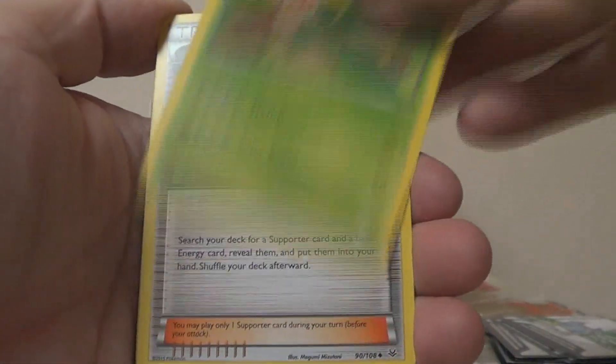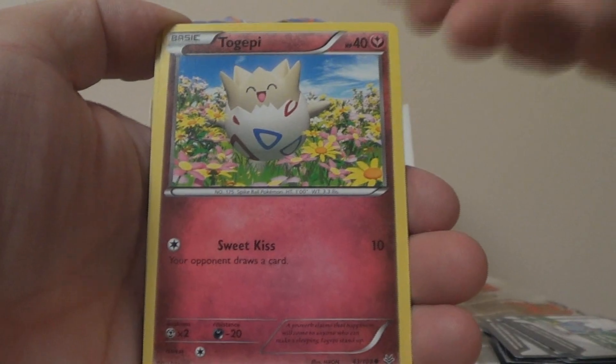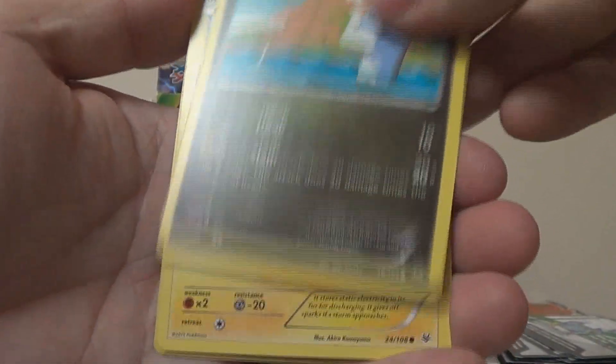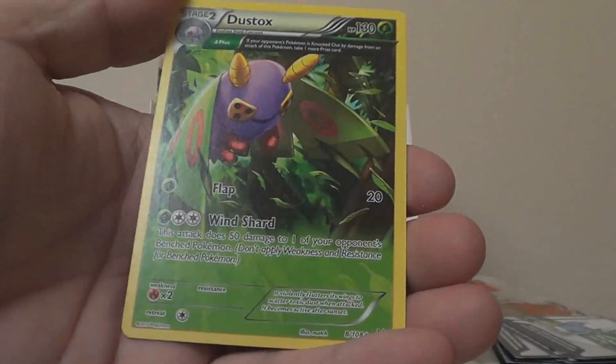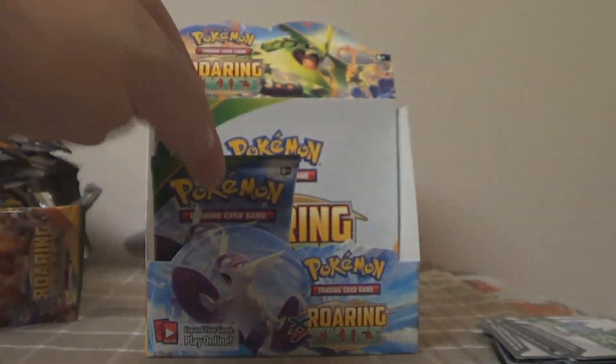Seventeenth pack: Ultra Ball, Tropius, Steven, Fletchling — they should have put Hydreigon in the Steven full art, oh well — Togepi, Exeggcute, Dratini. They better not make that the World Champ promo. Electrike, Reverse Ultra Ball — we got two Ultra Balls in one pack — and a Dustox, which I think is our first one of that. Cool — the large art.